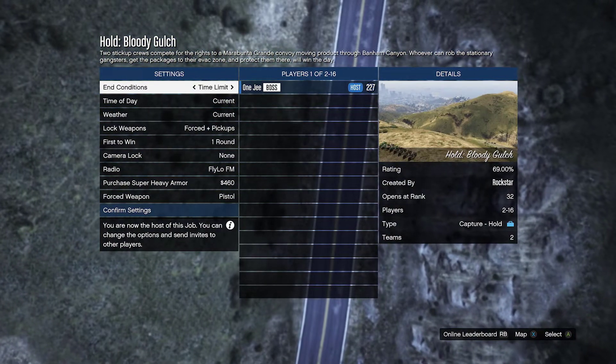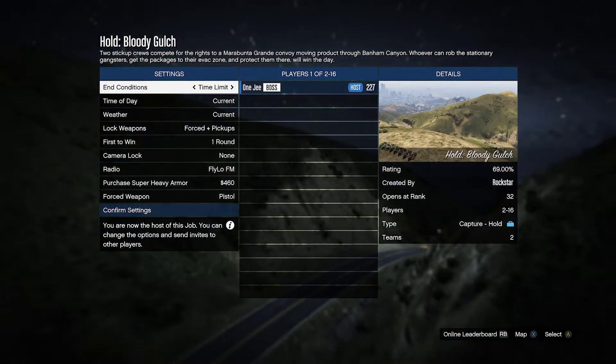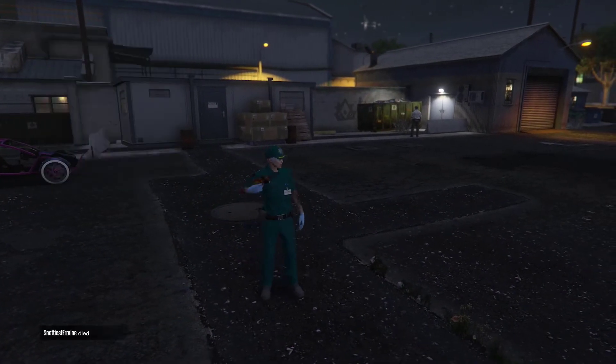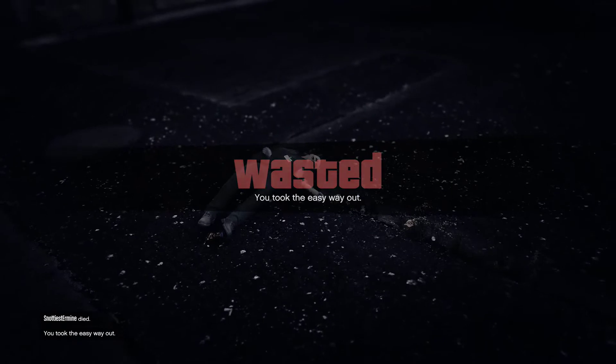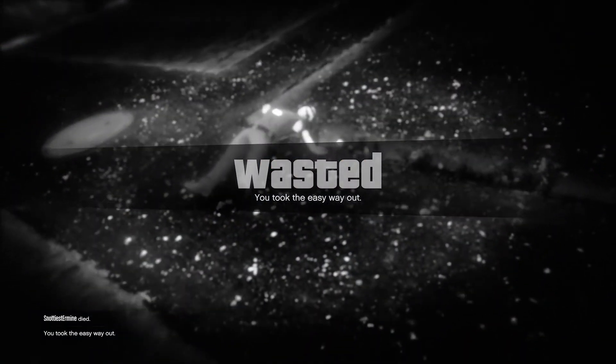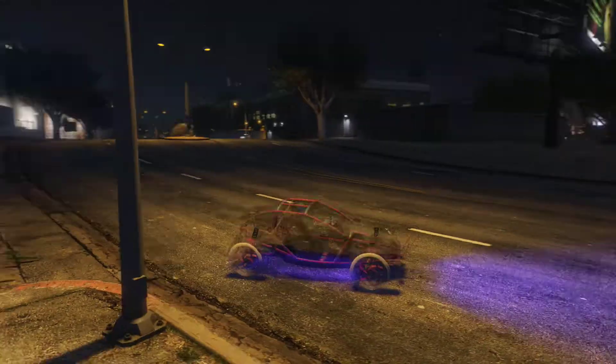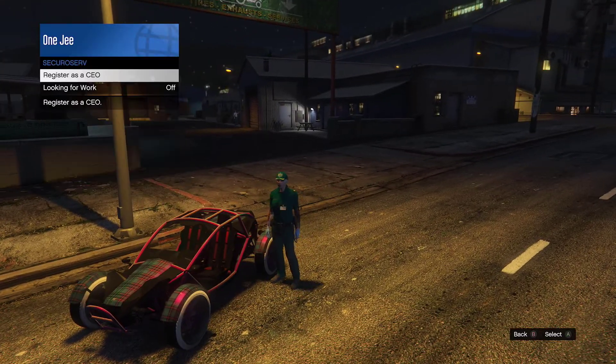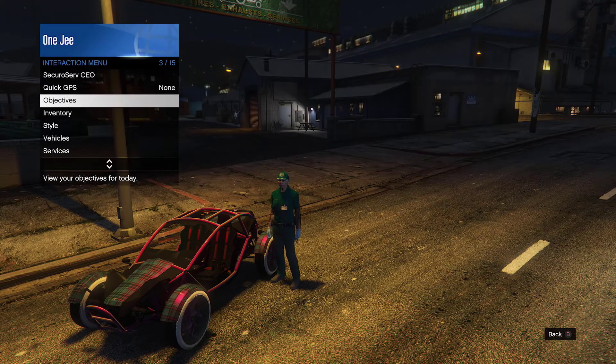As soon as you join the job, tell your friend to quit and you're gonna quit as well. Once you load back into the game, open up your interaction menu, kill yourself. Then call out your Buzzard, fly to your special vehicle warehouse, register as CEO, and make your way over.